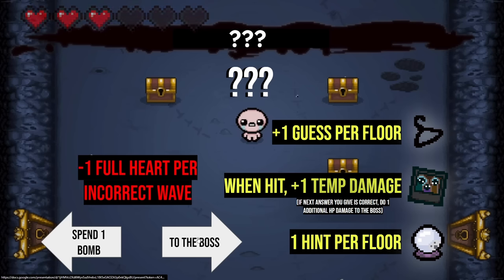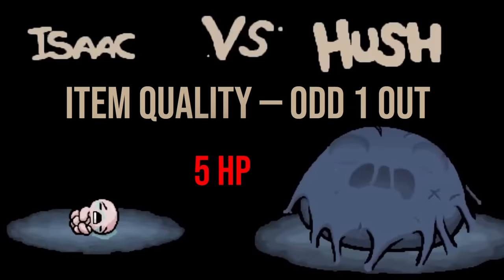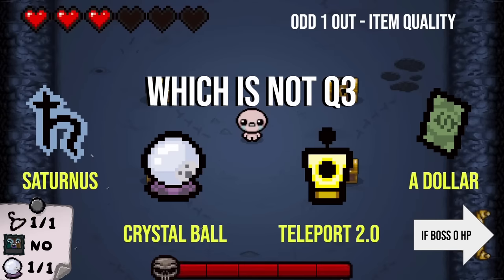Let's go right over to the boss — this one's going to be a bit different. I'm going to be showing you four different items and asking you what quality the items are. You can let me know which one is the odd one out. Boss here is five HP, so you need to get five correct. First one up here: which of these items is not a quality three item? Saturnus, Crystal Ball, Teleport 2.0, or a Dollar.